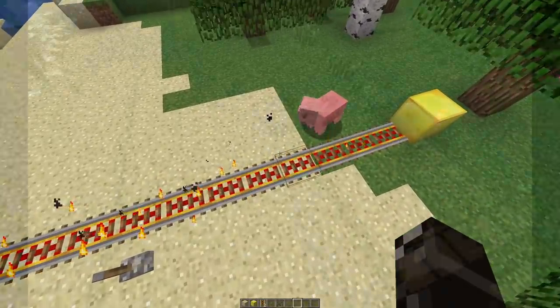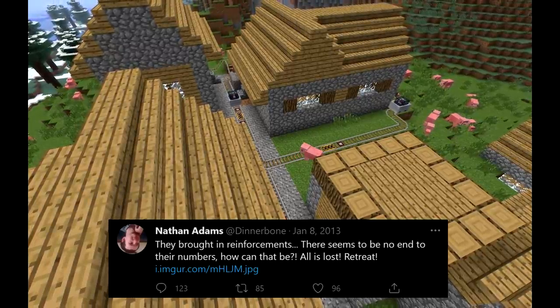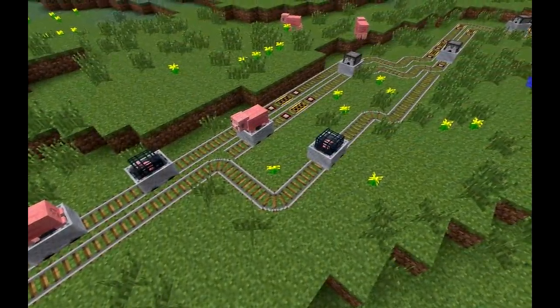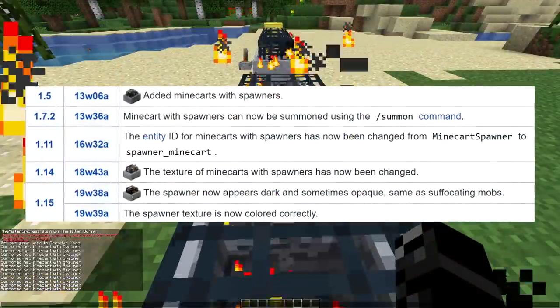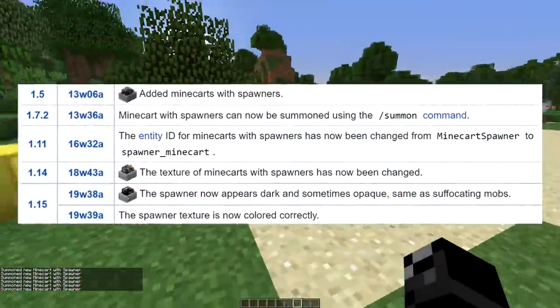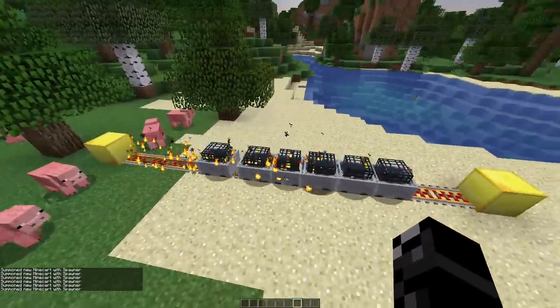Some early tweets by Dinnerbone seem to display them working properly, with pigs seemingly spawning wherever the minecart moves. Nevertheless, even with their addition to the game all the way back in version 1.5, they have yet to see proper implementation and likely never will. It's fun to think of the intricate farms you could make using this feature if it were added properly.